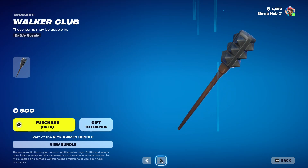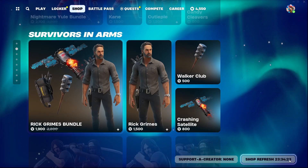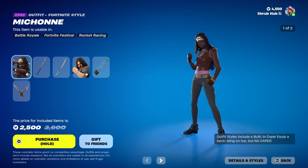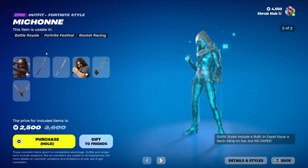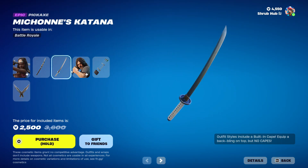You can also get the bundle if you would like to. Then we have the Surviving Arms bundle, with the Michonne skin from chapter 2, season 5. She comes with the Michonne Katana battling.